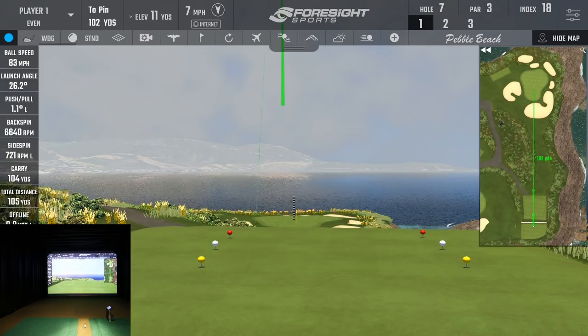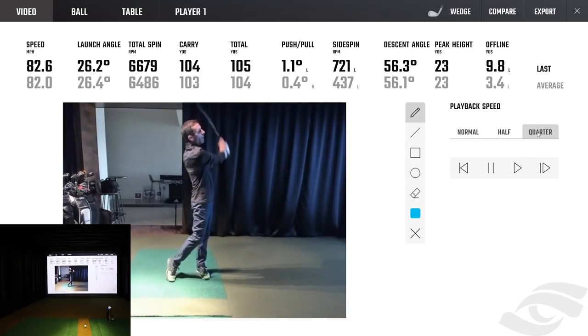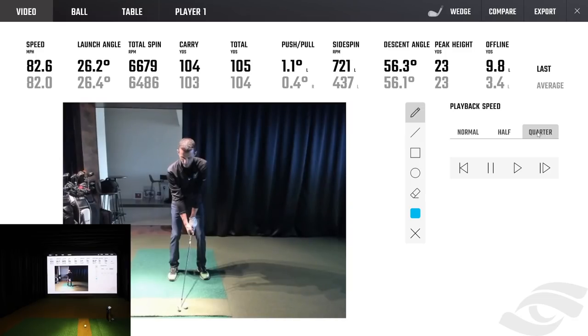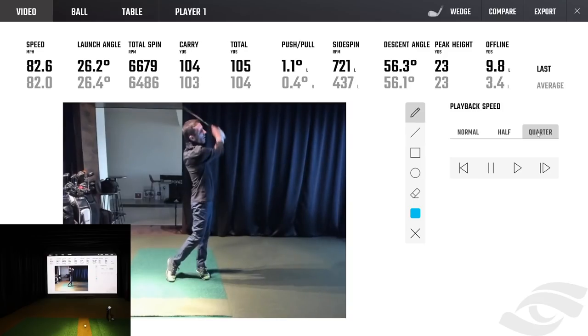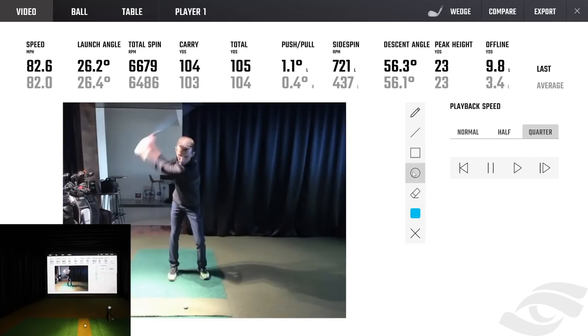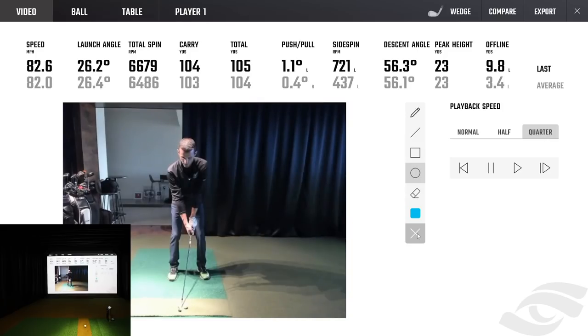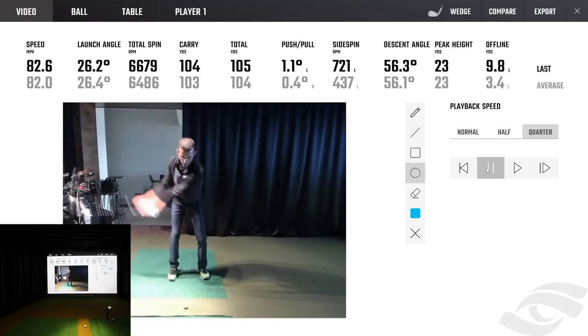I can't believe I hit that pin. The first thing I'm going to do is go to the trajectory lines at the top right under the Foresight Sports logo. I have my Logitech Brio connected today — a $199 USB camera that gives general feedback on my swing. It has drawing available: if you're an instructor drawing lines, angles, or circles over heads, all that's available. Very easy to use, especially with a touch screen. You can go slow motion, stop, and look at things. If you have a higher-end camera you won't have blur, but for a low-cost solution, look what you can do.